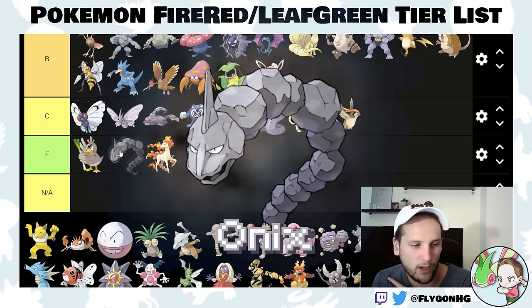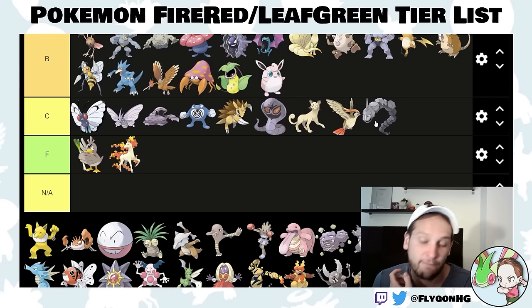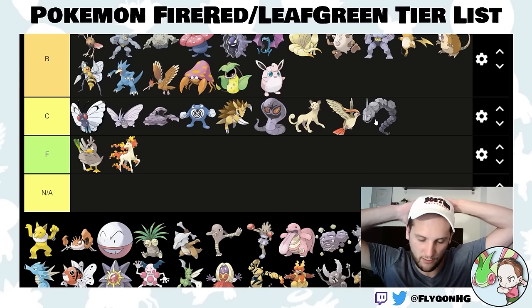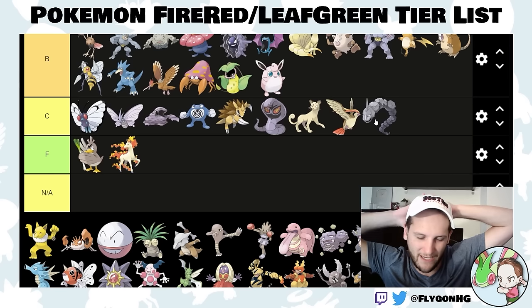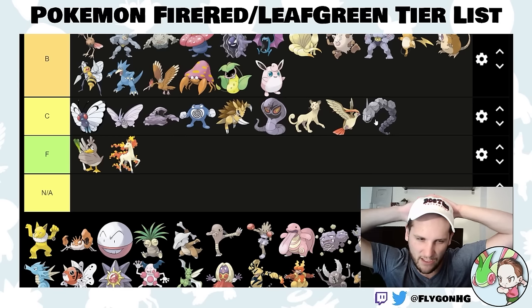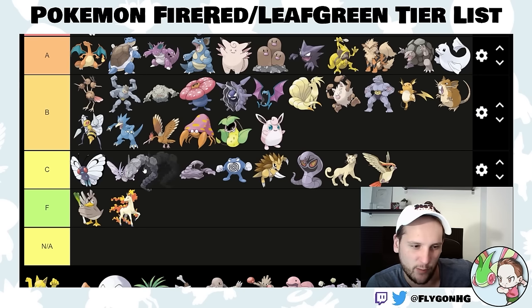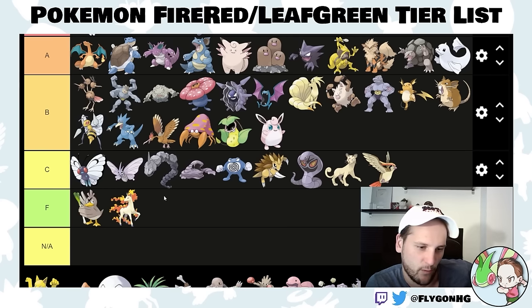Onix — I want to put this in F-tier because Onix sucks, but it's not quite F-tier. If you get it you'll get it in Rock Tunnel. It's not particularly useful — maybe good into the early Giovanni battles against his Kangaskhan, which can be kind of tough. But I would much rather have a Machoke. We'll put this in mid C-tier.